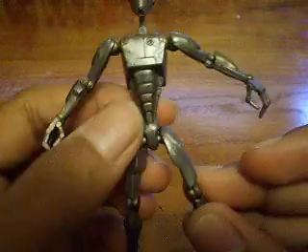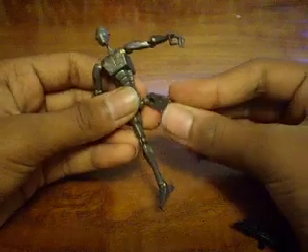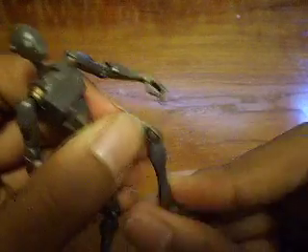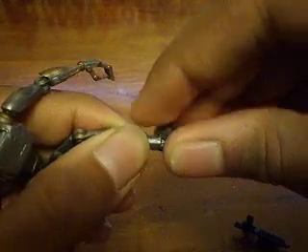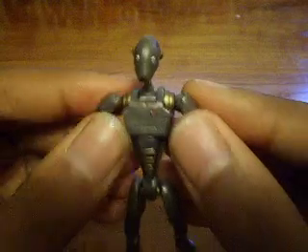He has ball-hinged legs that can spin all around — they fall off sometimes, but they can pop back in, and I think that's what it's made for, so if you blast a droid it seems to fall off. He has ball-hinged knees that can move up and down, and ball-hinged ankles that can turn to 60 degrees, only on the foot part, not on the actual ankle itself. That's about it for articulation.